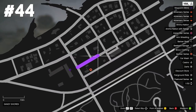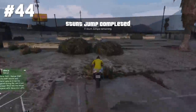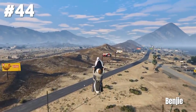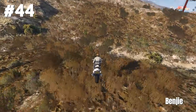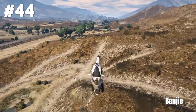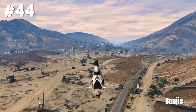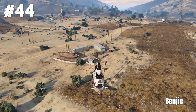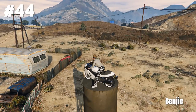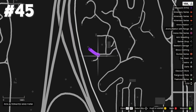Stunt jump 44 in Sandy Shores — that one is pretty easy. Just jump over this building, land it safely and you got it. Benji is using his Hakuchou, gets a huge glide going, also uses a second ramp at this hill, then a third one — and where is he gonna land? He is landing on top of this tiny water tower. Crazy stunt, thanks for hitting that Benji.